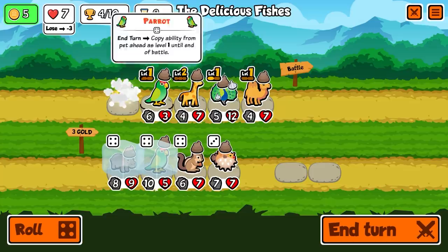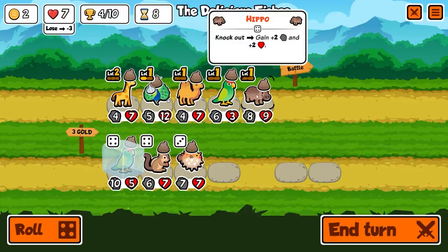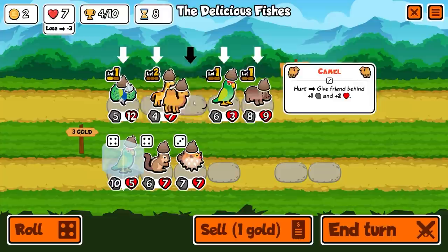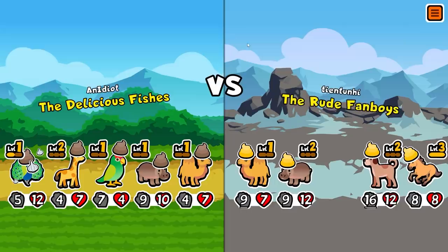We're going to have to sell the crab, unfortunately — we put a lot of money and resources into it, but that's the name of the game sometimes. Now we're going to put the parrot here, because he's going to copy what the hippo does — so every time he knocks something out, he's going to gain plus two plus two. If we can get those two leveled up, they'll both be doing the same thing. Then we still have this setup behind us. We're going to move him here too — we want that hippo being boosted. The peacock's on its own at the rear. We're going to have higher level everything.